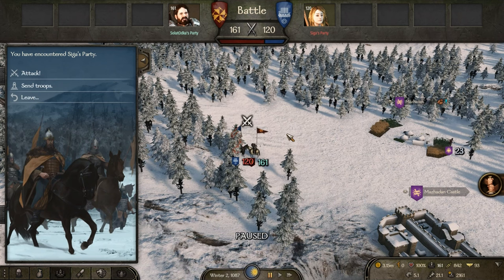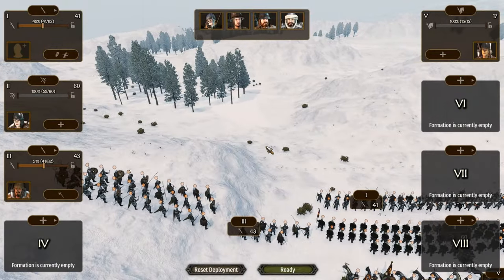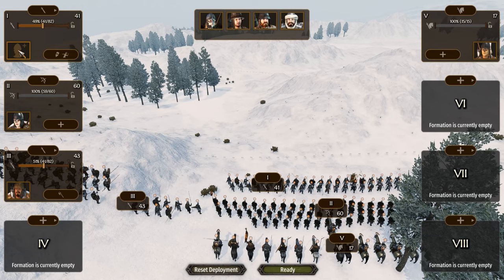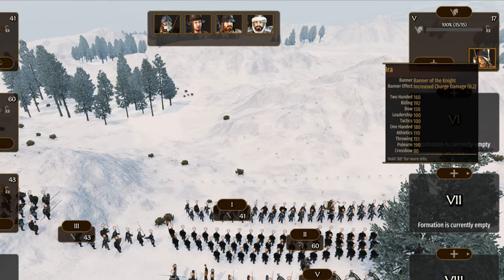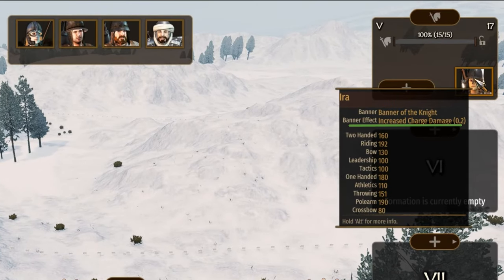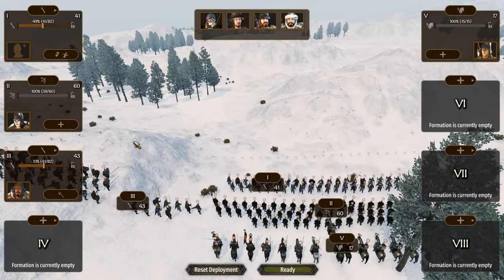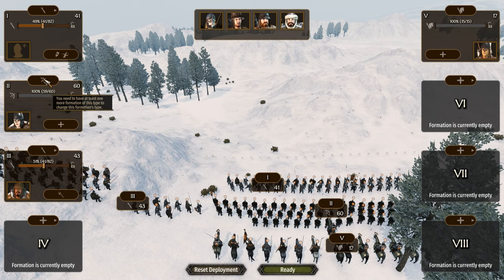Now let's lead the fight. When you are on the battlefield, before clicking ready, you can deploy your units. Companions can be assigned to different battalions. For example, here I have Ira, my battalion leader for the cavalry — she has a high skill in riding, polearm, and the charge bonus banner. I also have Ladogal, who has a good skill in bow and will be in charge of the archery.